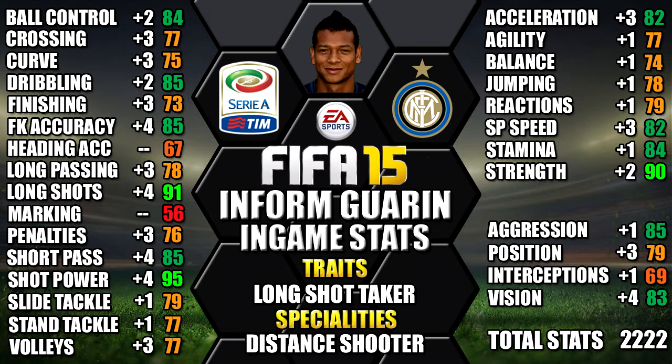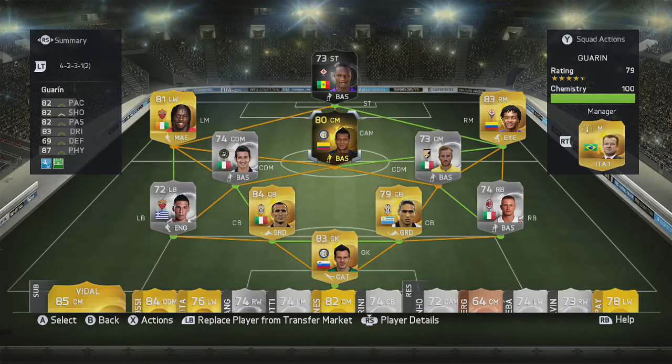We've included all of the upgrades over his non-Inform as a comparison so you can see each individual stat increase — feel free to pause the video for a closer look. We were using Inform Guarín as a CAM in a 4-2-3-1 gold and silver mix Serie A team, and also trying out Inform Babacar up top.